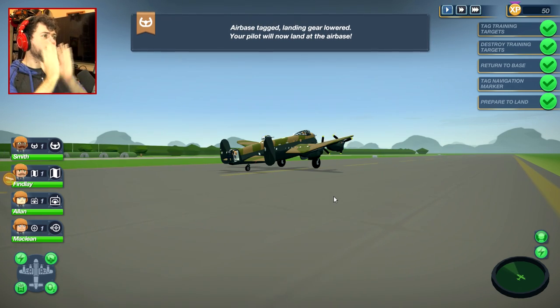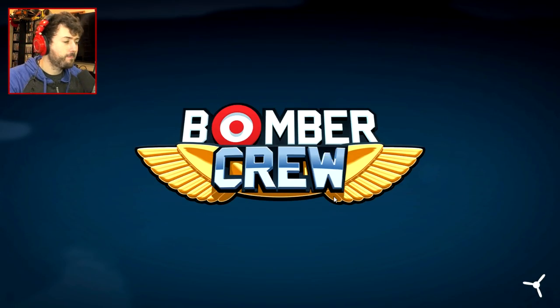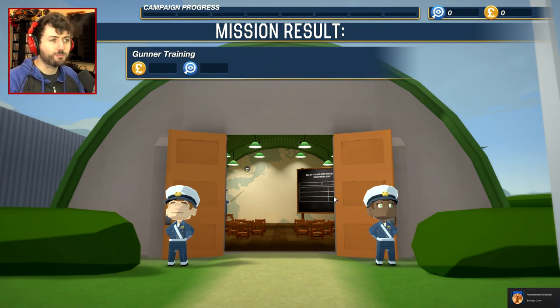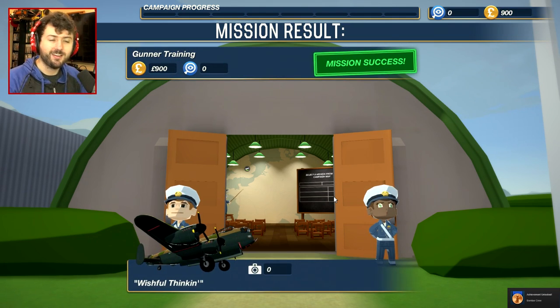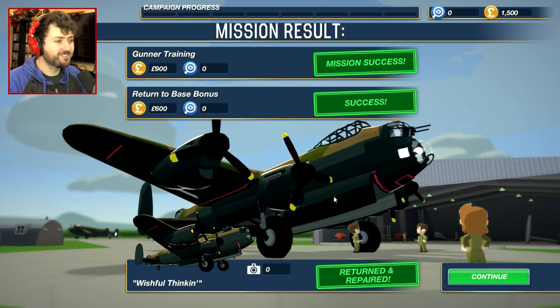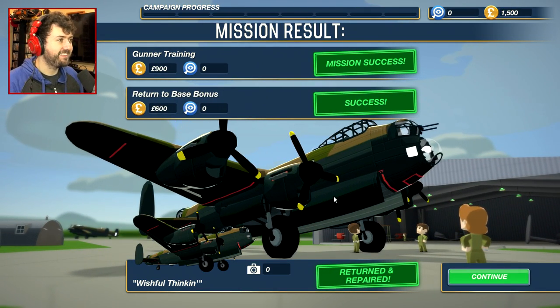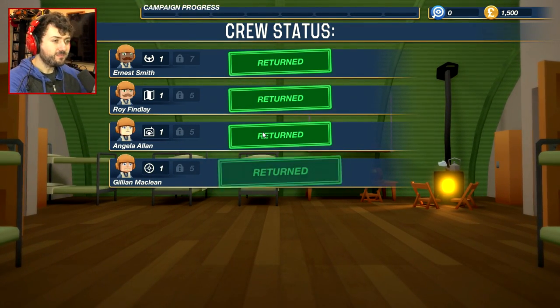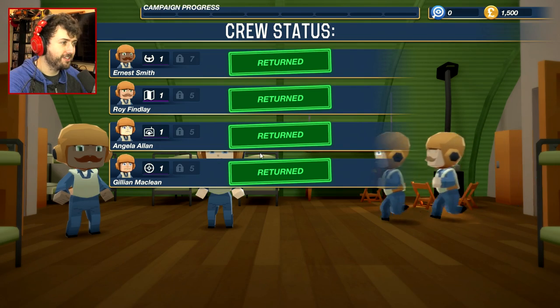This game could be pretty fun. It's a little overwhelming at first because there's all sorts of people you have to click on. I'm afraid I'll get attacked by enemies and my gunners won't be in the right seat. Then I'll end up dying. But it looks like we handled that pretty well — probably couldn't even die there. Let's see what the rest of this game has. Crew status — no one died. That's good.